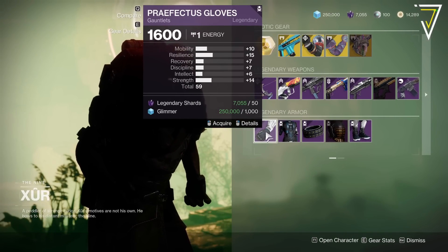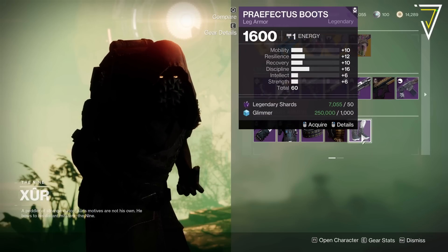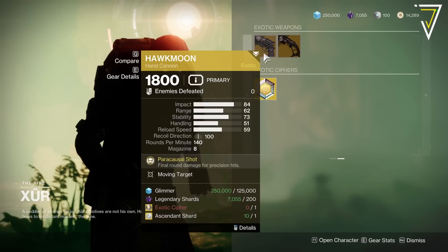For the armor, we've got Season of the Chosen Prefectus armor back — we've got 59, 58, 61, and 60, so not particularly high, but as we know that is mostly for transmog if you missed out on that season.